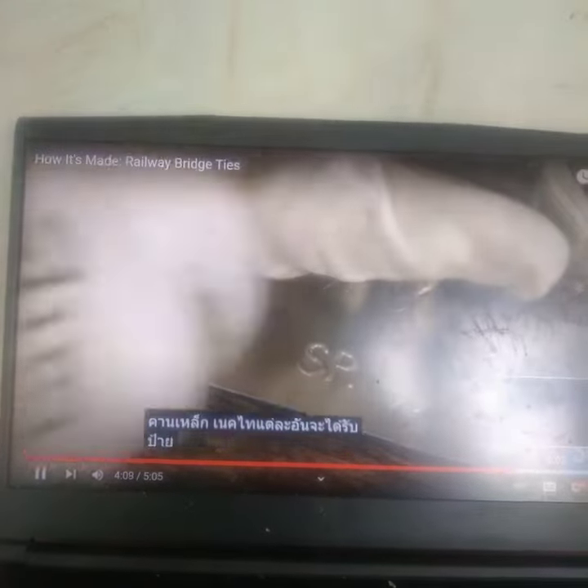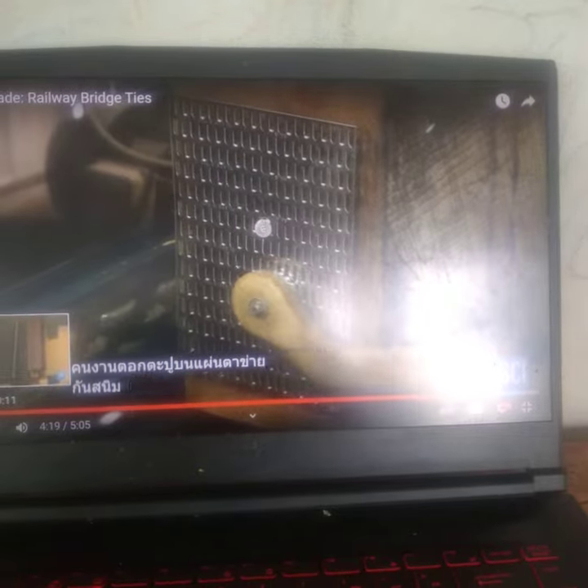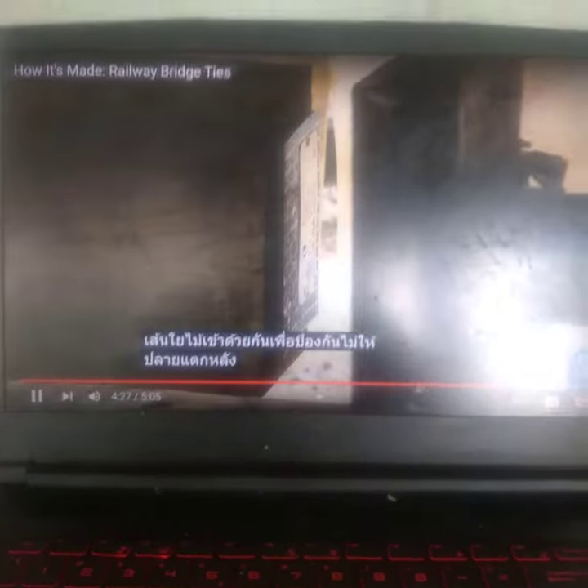Each tie receives a metal identification tag, which includes the bridge and tie numbers. On each end, workers nail on a mesh plate made of rust-proof galvanized steel. The plate has teeth designed to grasp and hold together the wood fiber, to prevent the end from splitting. After nailing the ID tag to one of the end plates, workers force in both plates with a press.